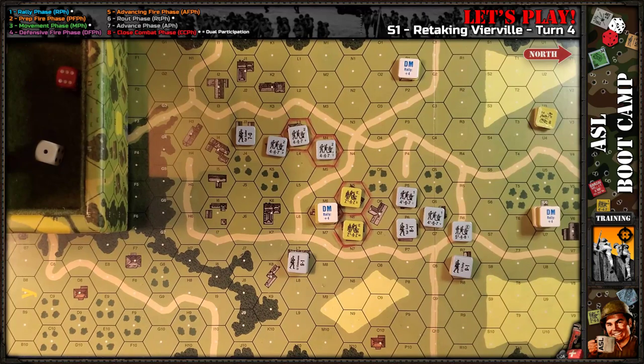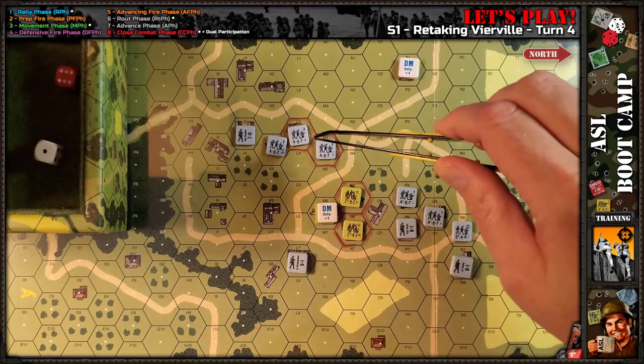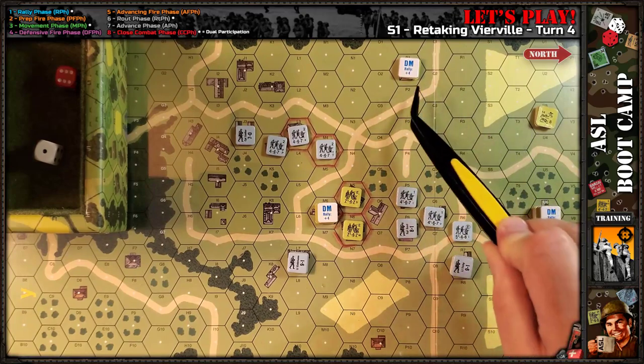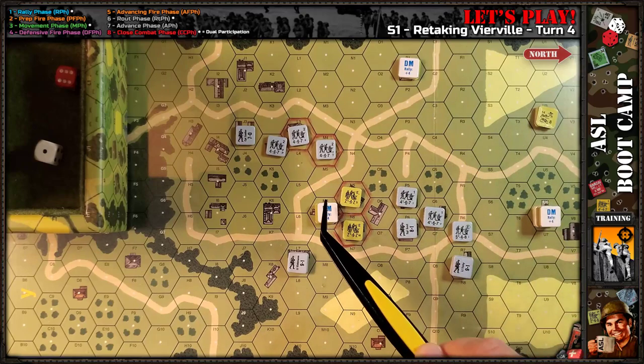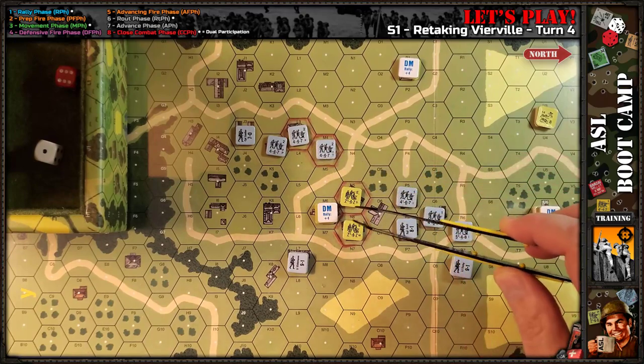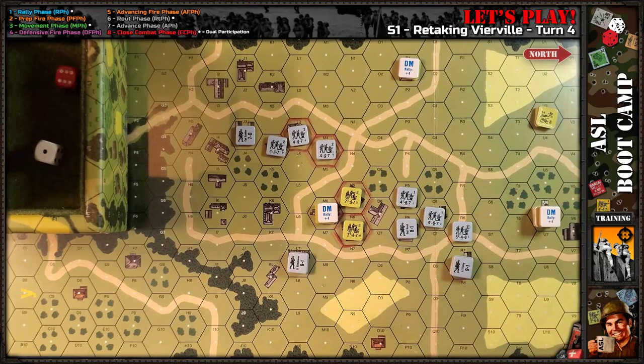As it stands, the Americans secured some buildings right at the beginning by jumping into them, and the Germans got two others by bringing reinforcements on. Based on what's left on the board, I really don't see a way for the Americans to get into it. Everything is going to be under DM except for maybe a squad and two squads, and committing them risks leaving other buildings vulnerable to the Germans.